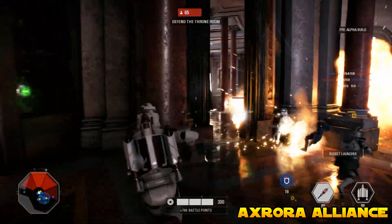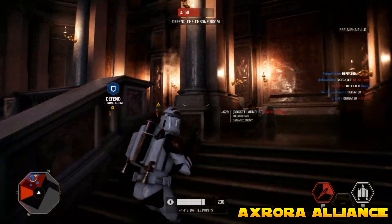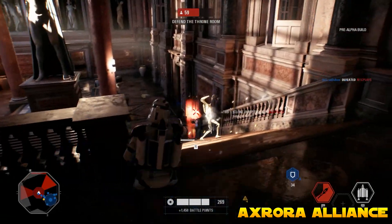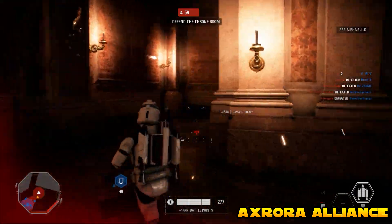Clone Jump Troopers have two abilities: the Rocket Launcher and the Jump Pack. The Rocket Launcher is extremely powerful and kills enemies really quickly — it also does a lot of damage to heroes, so I imagine that will be changed before the game releases. The Jump Pack is a really cool ability, but at the moment it recharges a little bit too quickly, so it gets quite spammy.